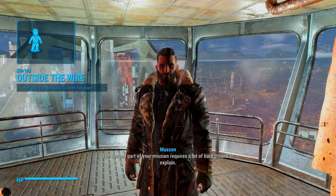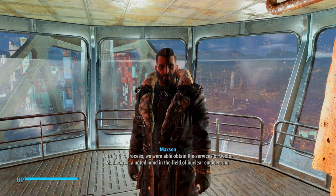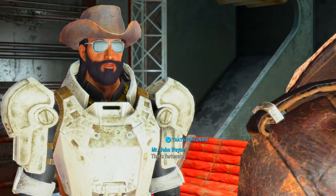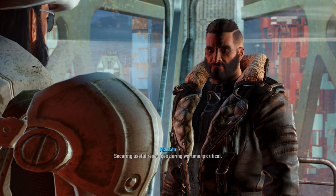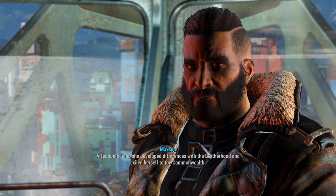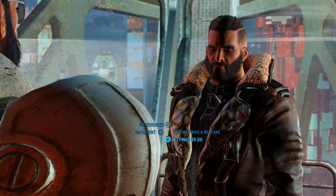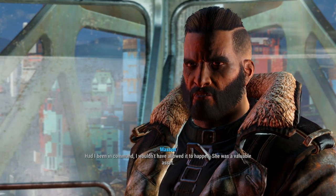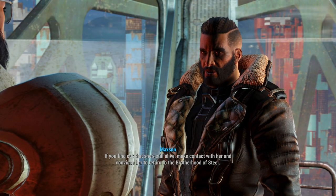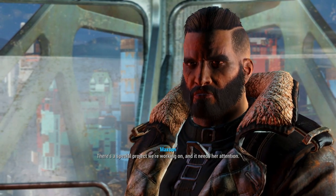The second part of your mission requires a bit of background. About ten years ago, the Brotherhood began recruiting civilian scientists from the Capital Wasteland. During this process, we obtained the services of Dr. Madison Lee, a noted mind in the field of nuclear engineering. That's fortunate — yes, it was. Securing useful resources during wartime is critical. Dr. Lee's contributions were instrumental in maintaining order in the Capital Wasteland. After some time, she developed differences with the Brotherhood and exiled herself to the Commonwealth. We're fairly certain her intent was to make contact with the Institute. There's a special project we're working on and it needs her attention.